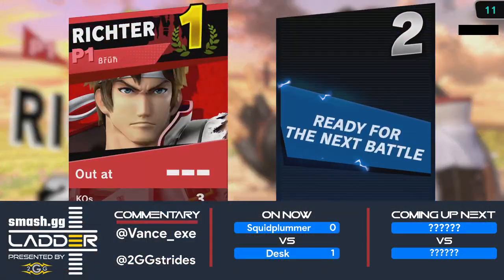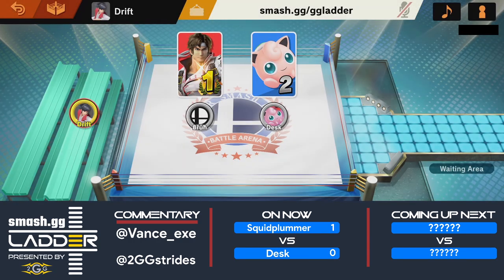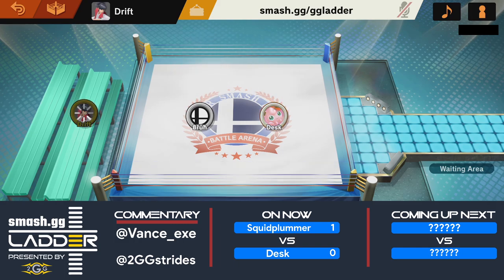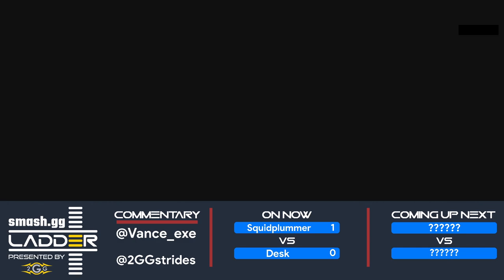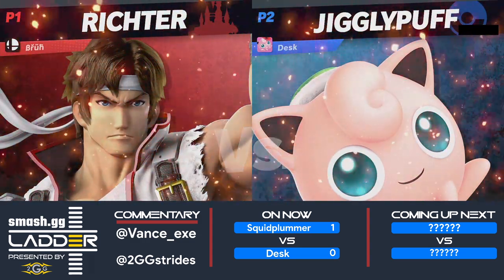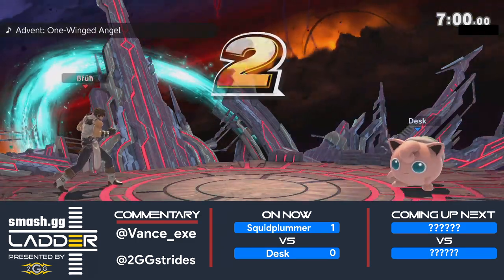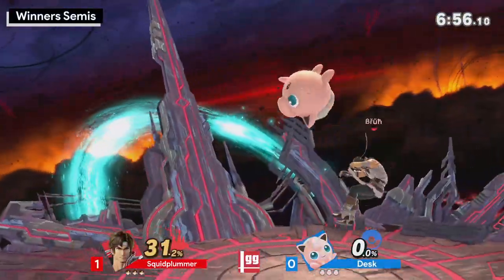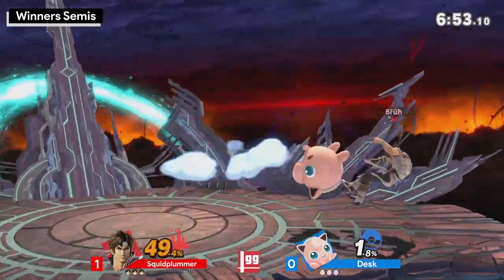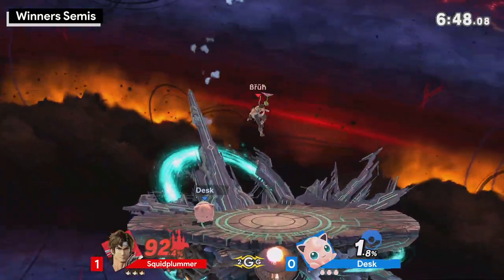So he's just like, okay, this is the perfect spot for Axe. I think he wasn't in his turn from Dair, so if Desk was paying attention a little bit closer he could've just Naired to cancel out the Axe hitbox. You can clank with the Axe if you have a good enough aerial. Tech chase, but not enough to kill with the Rest.